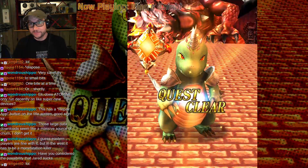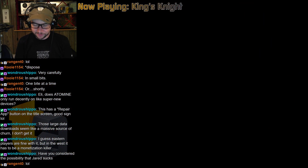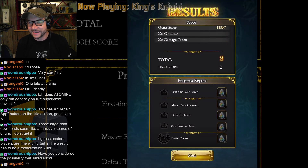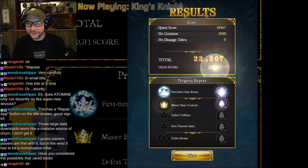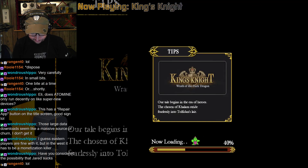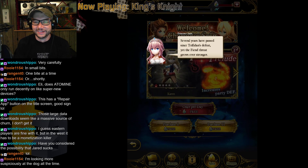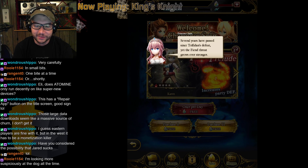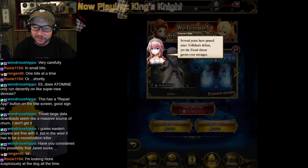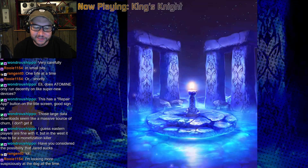Seems really cool so far. Aside from its weird connectivity requirements, constant data downloading, and other Square Enix freemium shenanigans, of course. Oh hey — more downloads. Cool. So this is the freemium game screen. Several years have passed since Tolfadin's defeat, yet the fiend threat grows even stronger. Of course, there's some kind of gacha system.